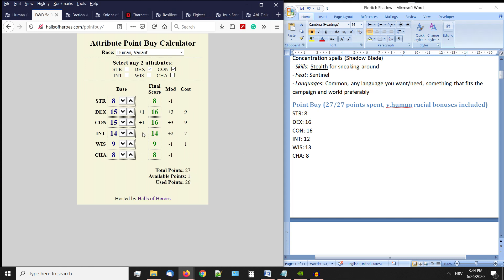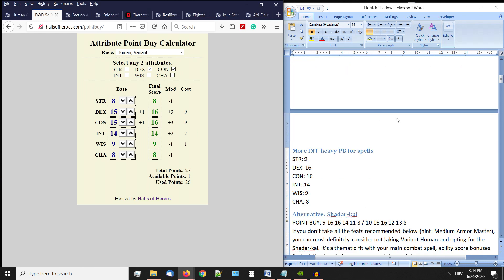We put 13 in wisdom so we can take Resilient: Wisdom, which gives proficiency in wisdom saving throws and brings it up to 14. You don't really need to go that high though. You can also put one point in strength for slightly better carrying capacity. Alternatively, you can make a more intelligence-heavy point buy if you want to dedicate more resources to spell casting, since attack rolls and saving throw DCs go off intelligence.